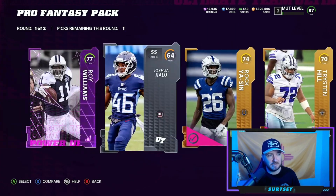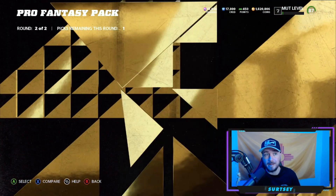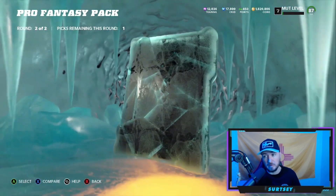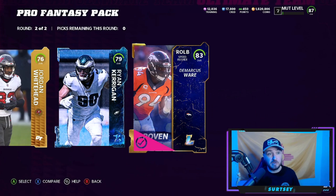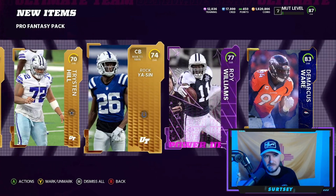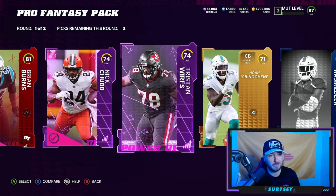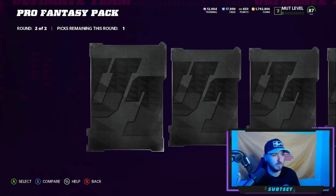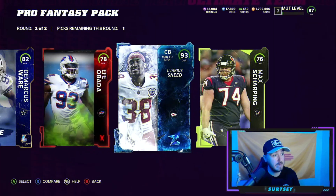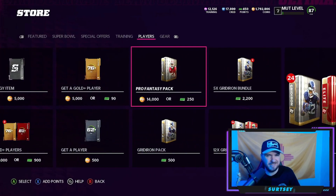We do have NFL Honors in packs still — Micah Parsons, Ja'Marr Chase, and Justin Tucker. I don't plan on ripping too many packs today; I'm going to save a lot of my coins. I took a hit yesterday ripping almost 3.5 million coins. I'm done chasing these ones — I'll wait for the next batch. I don't know if we're going to get MVP or Jonathan Taylor or whatever. 83 Chris Jones, cool. Coin quick sales feel very rare now compared to last week.